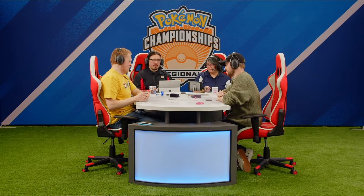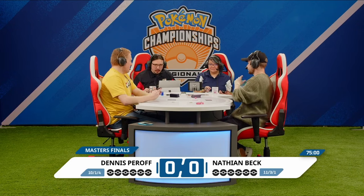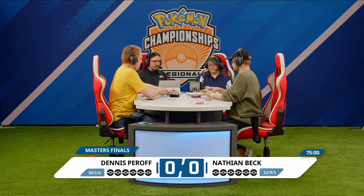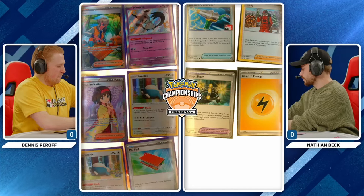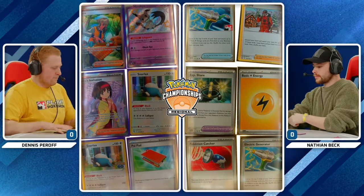It looks like our players do have their opening hands and their basic Pokemon set out. Let's see those ever important prize cards. Hopefully neither of the players is prizing anything too relevant. Six prizes being laid out — two Snorlax in the prize cards, and that Mimikyu as well. That's actually a card that can be a big deal in this matchup.